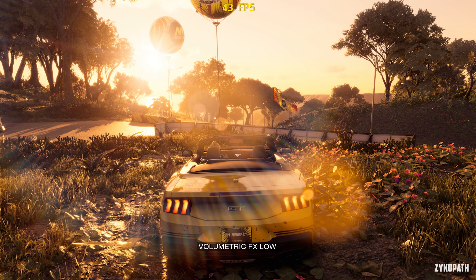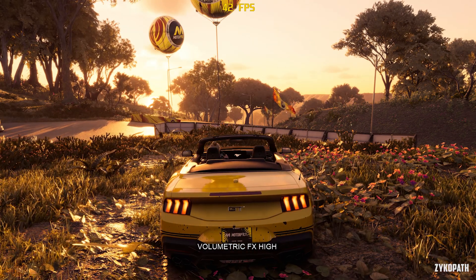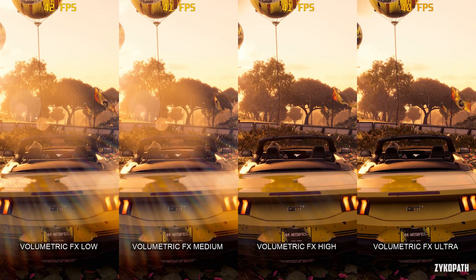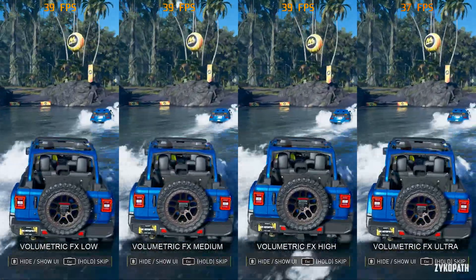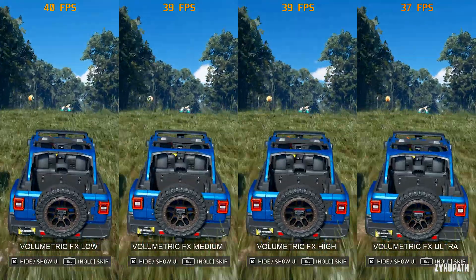Testing volumetric effects was a tricky one, because the sun changes position every time I changed the setting, so I couldn't get an exact comparison. In terms of volumetric quality, I couldn't tell the difference between any of the settings, but what matters here is the performance, which I could replicate exactly with the game's built-in benchmark. It seems that ultra has a noticeable impact on performance.